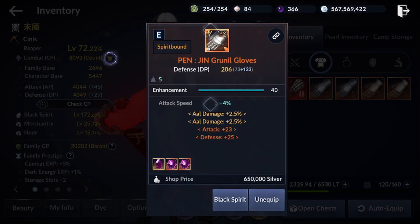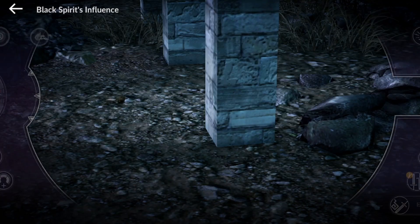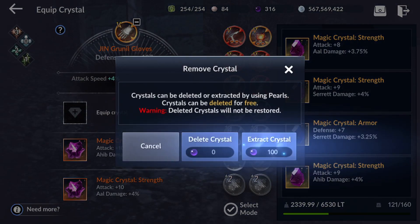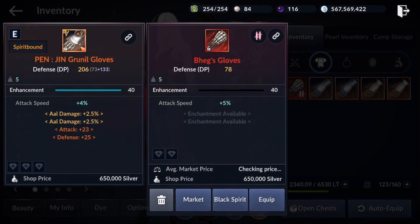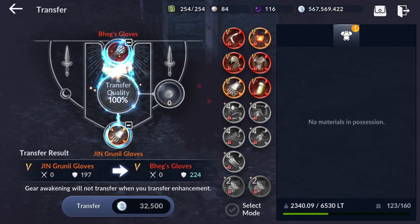First we gotta unlock our orange glove and take off the crystals. Equip crystals and extract, extract, extract. Now we have to take out the crystals and transfer our red gear — or orange gear — to our new red glove.